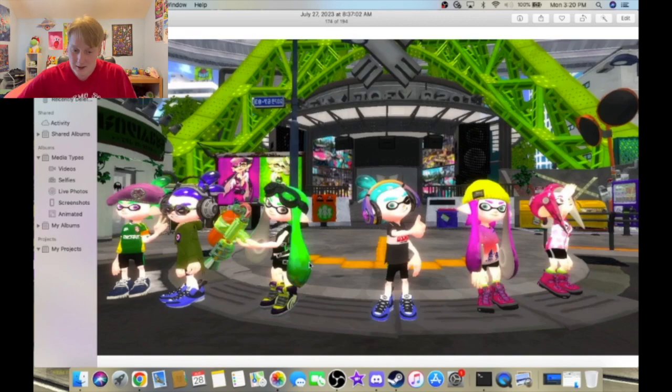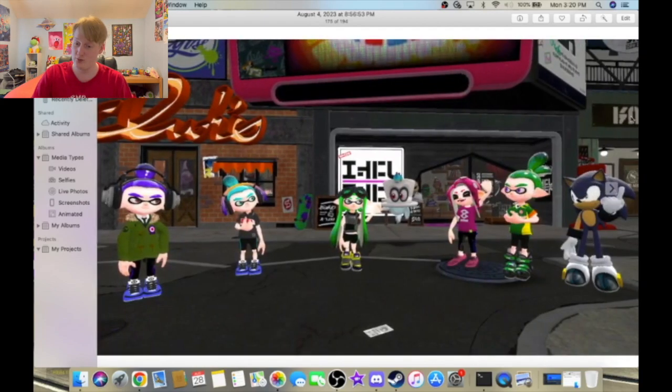All you gotta do is hold C, right-click on the character model, and press Disable Collisions. Then the gun should be able to match up with the hand, and you could just use the finger poser to close each individual finger and it'll make it look like you're holding a gun — kinda like this. But other than that, I see that you're getting the hang of it, so this is good progress. He also made another one, so let's see what he's doing right now.